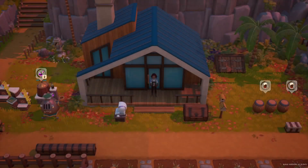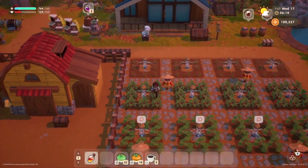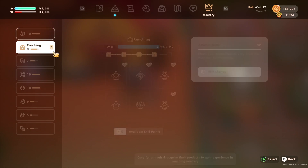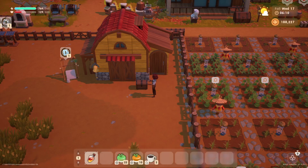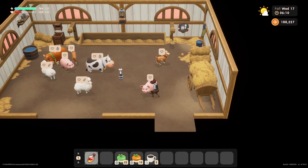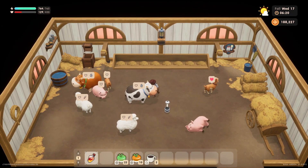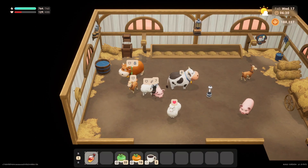Hello everyone and welcome back to Coral Island, my name is Melanie V. It is now Wednesday the 17th of fall in year number two. Let's check on our mastery — for ranching we're at 2706 of 3640, almost to level nine. Let's get inside, give some love to our animals. We'll need our shears and our milker because the sheep are ready, and the cows are ready every day.